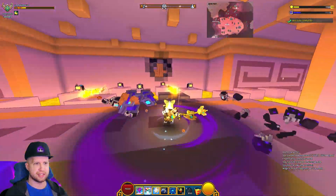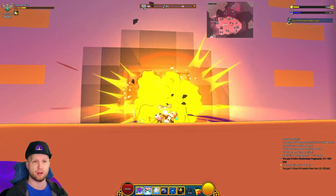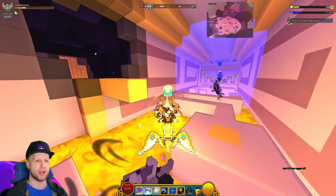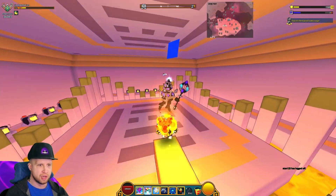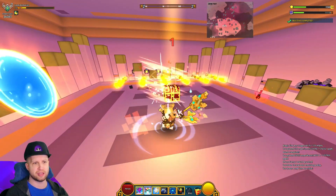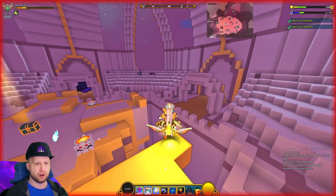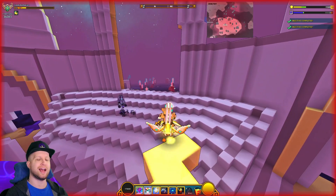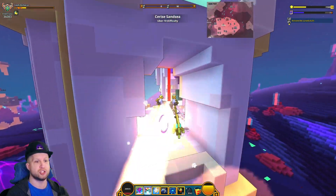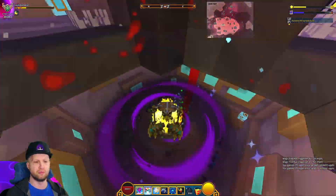If you want to just focus on using the character as a speed farmer, frankly speaking, you probably don't want to get the class gem. The class gem is nice because it's a quick, easy way to get a powerful gem rather than just taking your luck within power gem boxes. But if you're speed farming, your number one ability is actually going to end up being better without the class gem because you would be able to just leap forward and it can end up giving you really, really good movement.